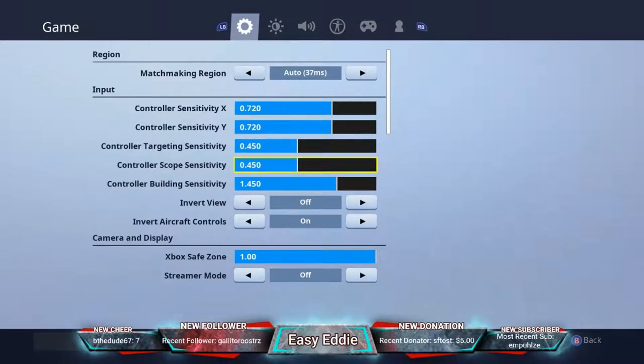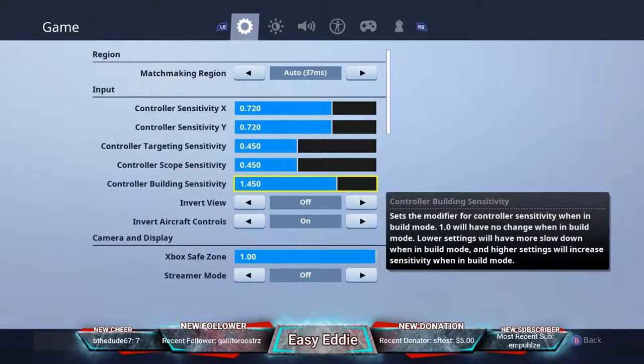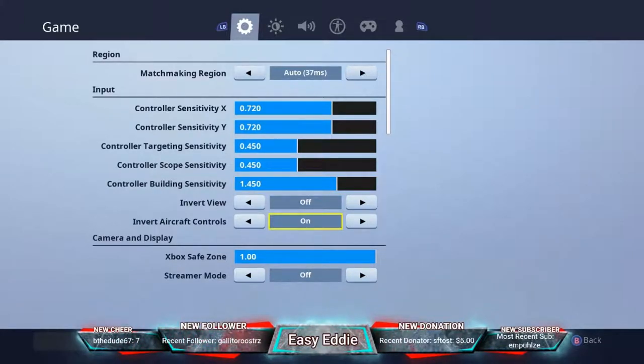The controller building sensitivity I have at 1.45, which means when I pull out my builds it's 1.45 times my regular sensitivity so I can move around quicker when building. I highly recommend setting this above 1 — maybe start at 1.3 or 1.35, test it out, and find your sweet spot.